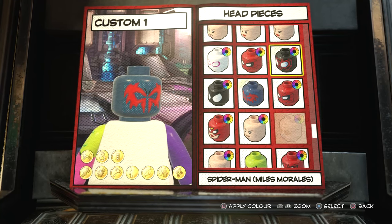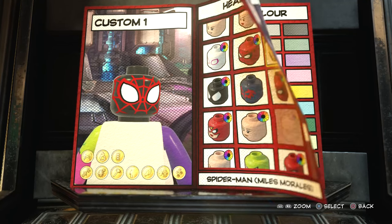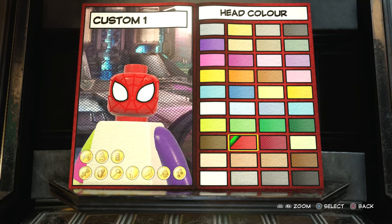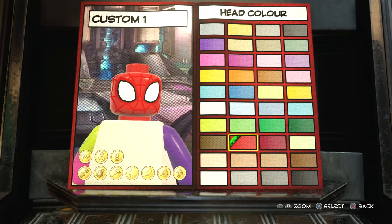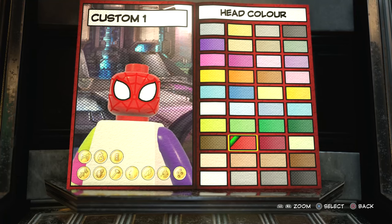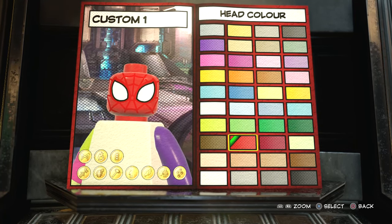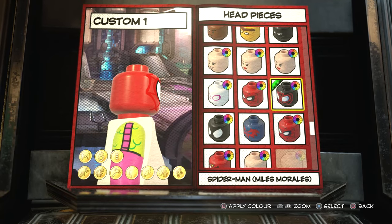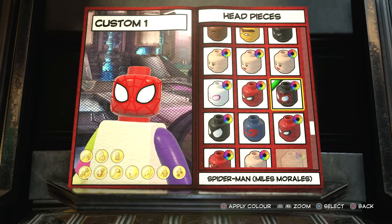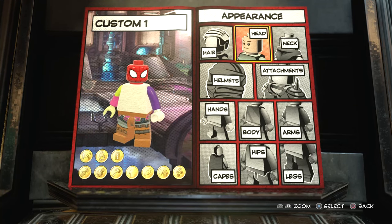So the one I actually settled on is Miles Morales. You're probably thinking, well, why? You can see the webs on it. But here's the thing — if you make it red, you can't see the webs. As soon as you get into Chronopolis, they're barely visible at all. Trust me. I was really impressed by how that just worked. I made it the same red color as the webs on Miles' mask, and it looks really, really cool. So that's the head we're going with.